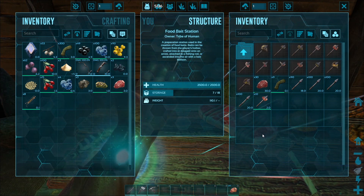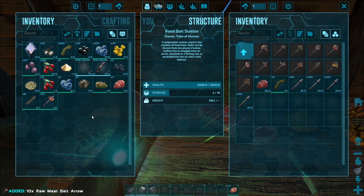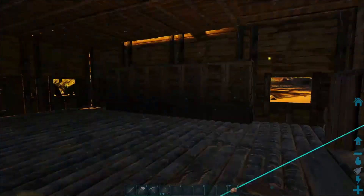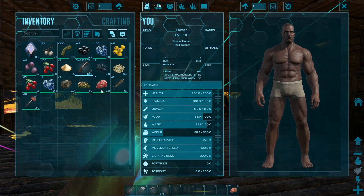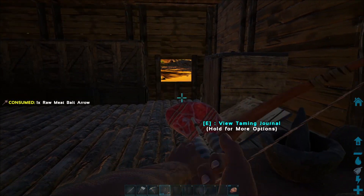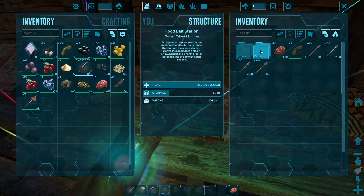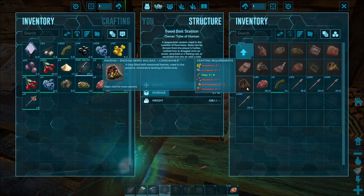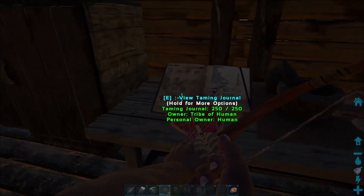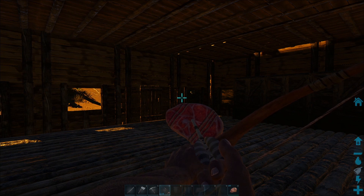Now I have 10 raw meat bait arrows — you will need more, but this is just a tutorial. I have my arrows, so reload your bow with those. Just in case you want to tame a herbivore, you'll usually need a berry bag bait, vegetable bait, or whatever the creature requires. Just follow the taming journal. You can see the arrow with the meat on it — you can fire this.